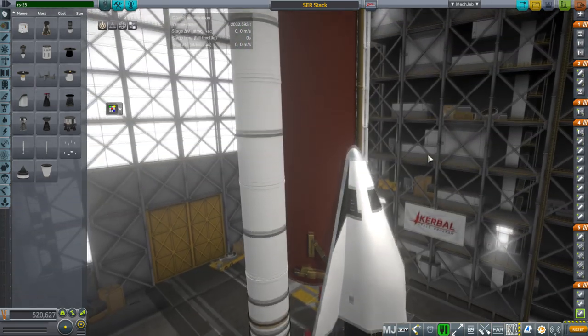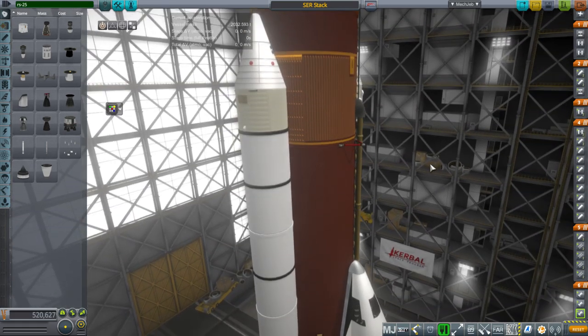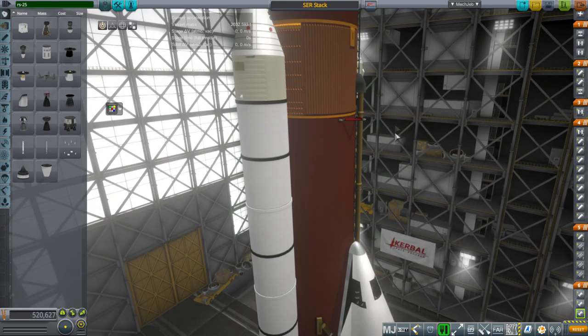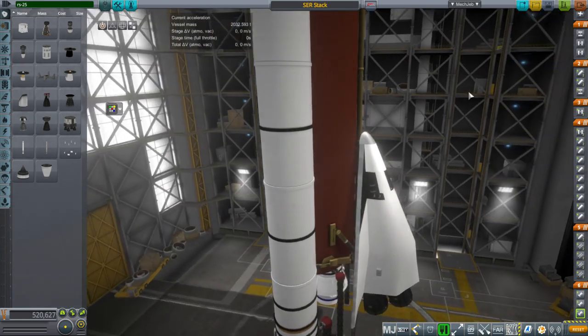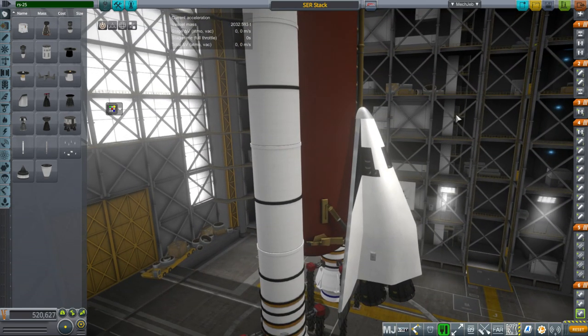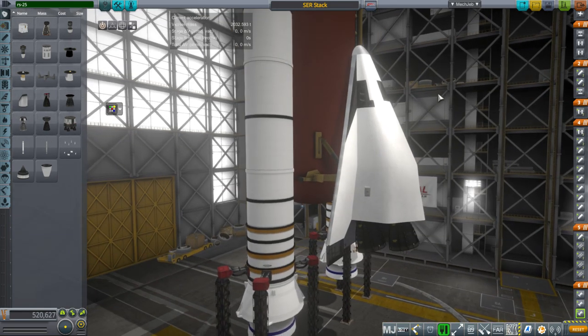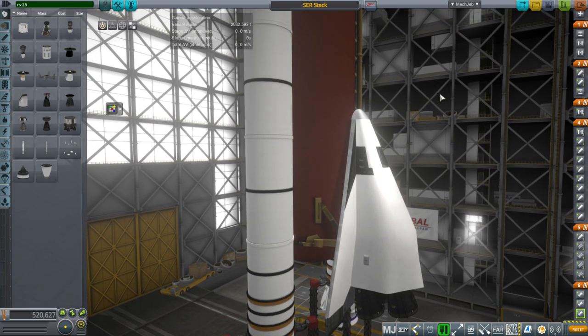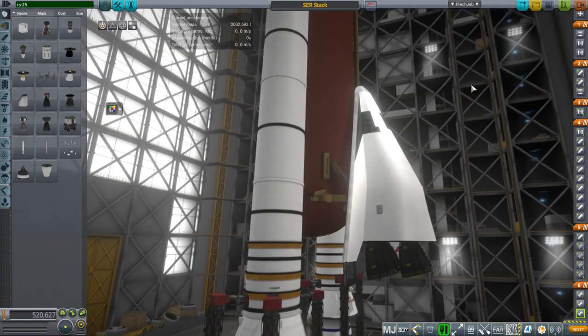Probably the one you've heard of is Shuttle C. The difference between Shuttle C and this is that Shuttle C would have a full-size shuttle that came back down, with a payload bay, basically stripping out a shuttle and working like that. It'd have a little bit more payload capacity than a regular shuttle, but still not as much as it could have.